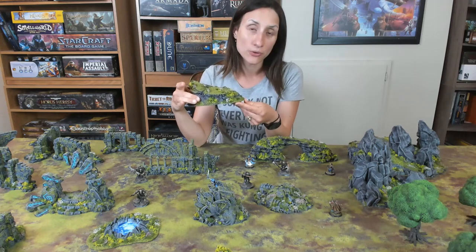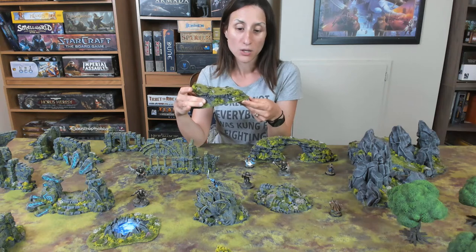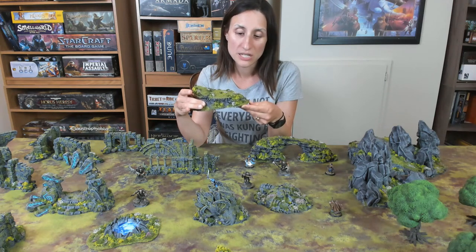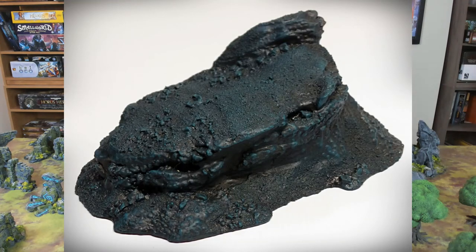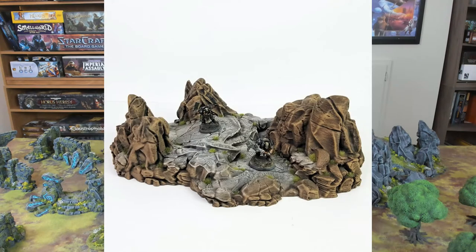We also have a lot of other themes. If you purchase a finished piece from us, you can choose from a whole host — it's over a dozen different themes that vary from lava to tundra to Broken Lands, which is more of a desert, desolate look, very different than this one.